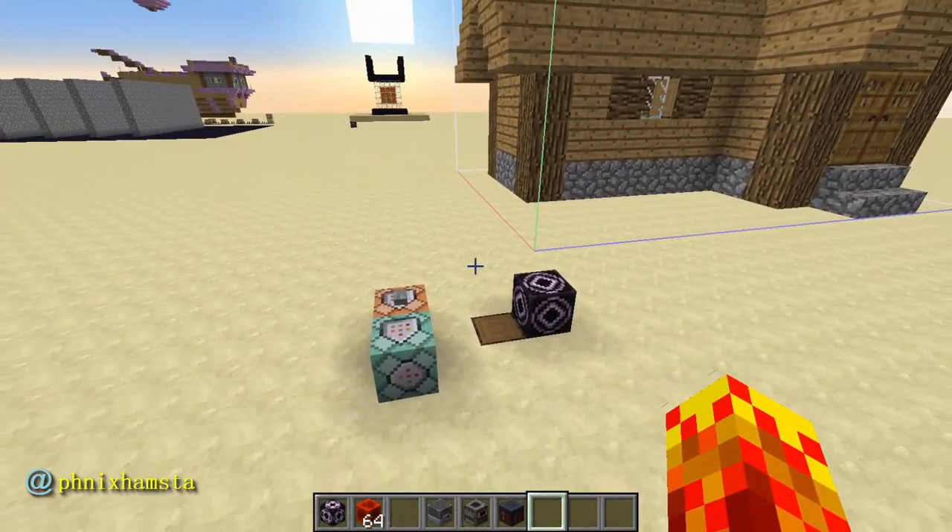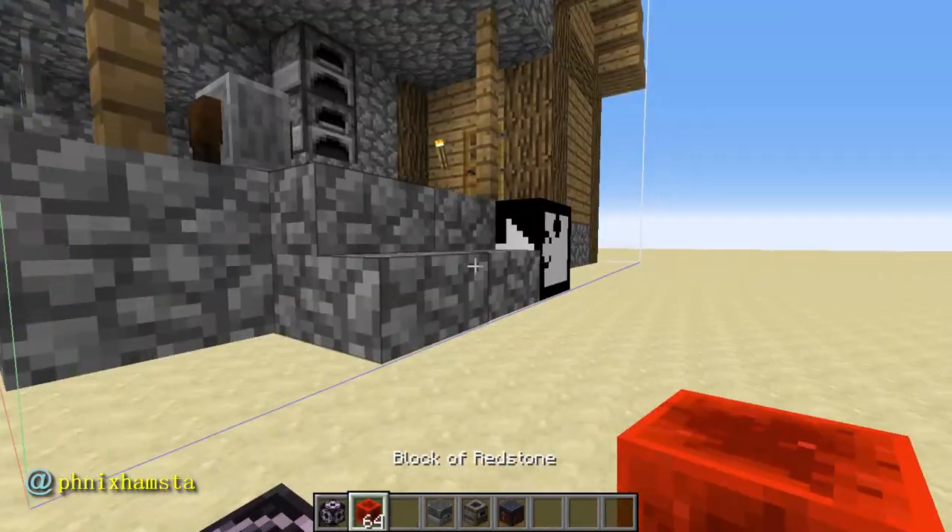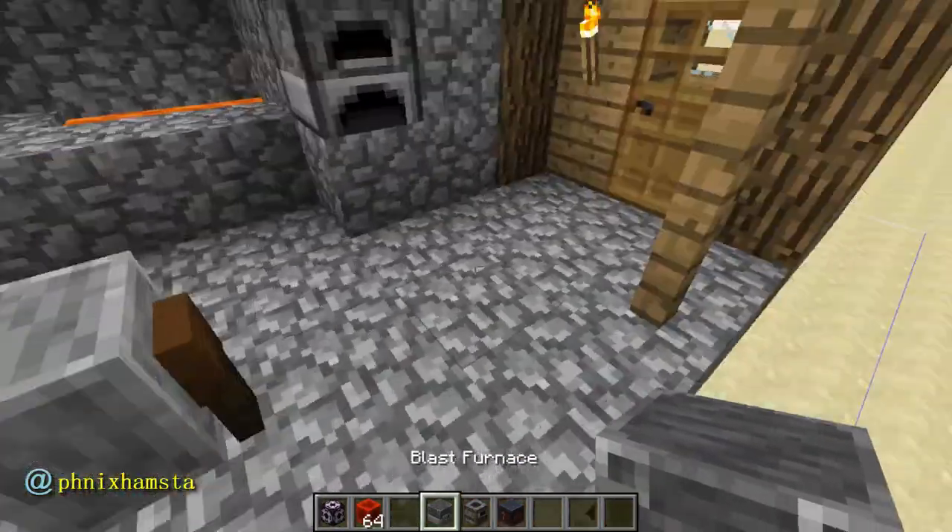We already know what the grindstone does, which was kind of a surprise for me — it has nothing to do with stone. It's just to remove enchants and repair items. So there's no way to repair them now in your crafting box; you have to use a grindstone now. The last one is the weaponsmith — this is your classic blacksmith look. It has the grindstone.